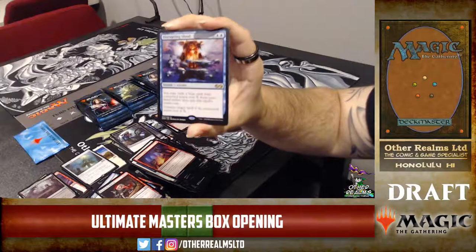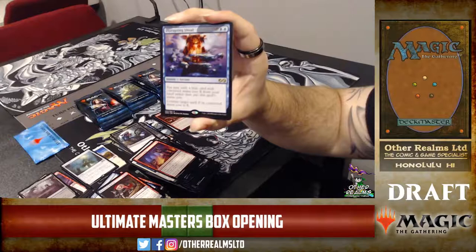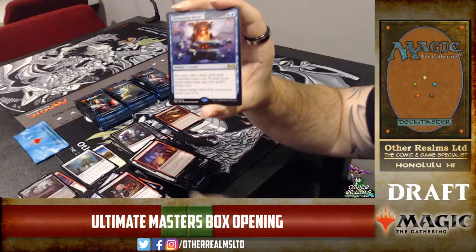Disrupting Shoal — blue blue X. When you cast it, you can exile a blue card with converted mana cost X from your hand rather than pay the casting cost, and it counters a spell with the same converted mana cost as the exiled card — paying for both the two blue and the X. Yeah, you exile the card and don't have to pay anything else.